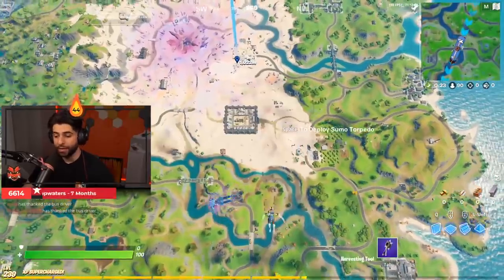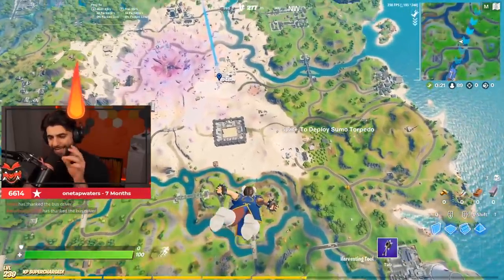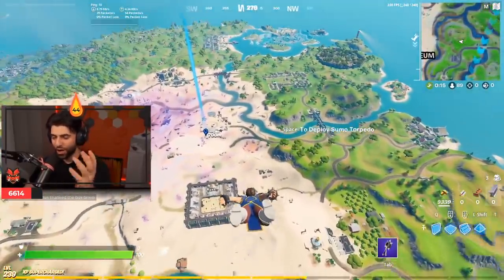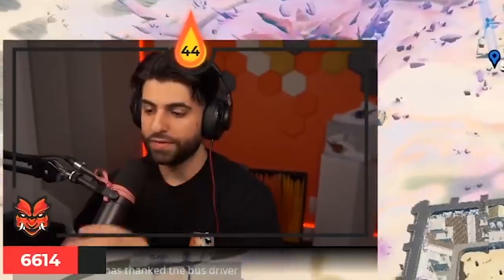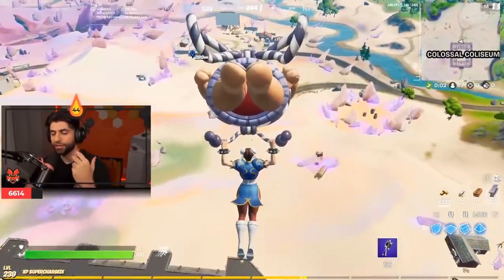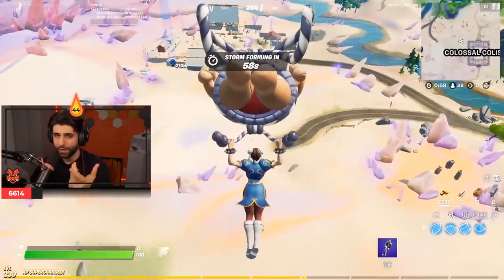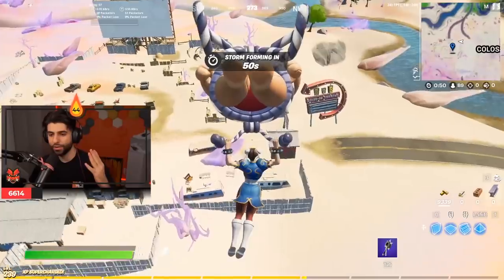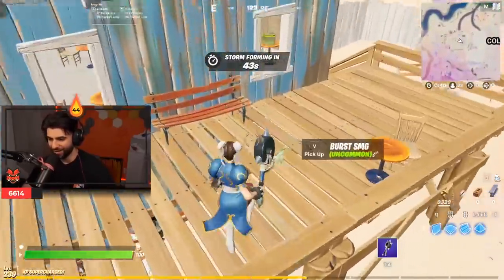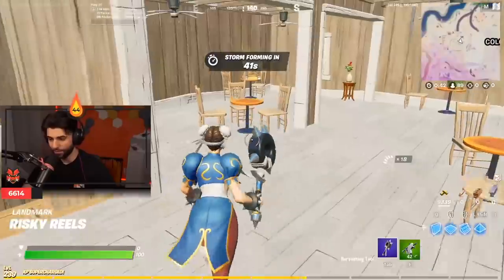Hey what's up guys, it's Cypher. Today we're playing the Unvaulted LTM. Epic accidentally — I'm not sure if they did this on accident or on purpose — but there is an unreleased weapon in the Unvaulted LTM. We talked about this weapon a while back; it was in the game files. It's a machine gun pistol, kind of like an SMG. The machine pistol has not been released yet, so this thing's in the Unvaulted LTM having never been released ever.